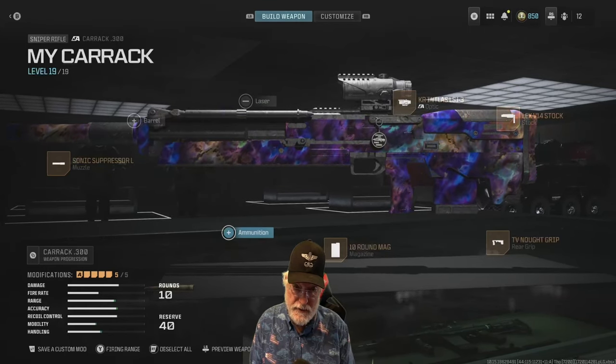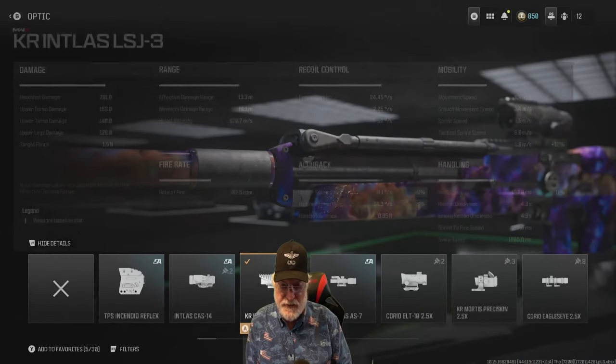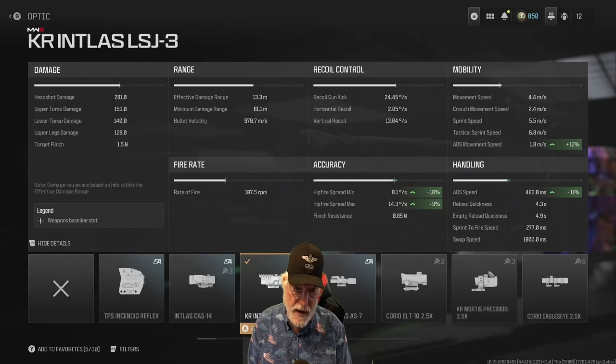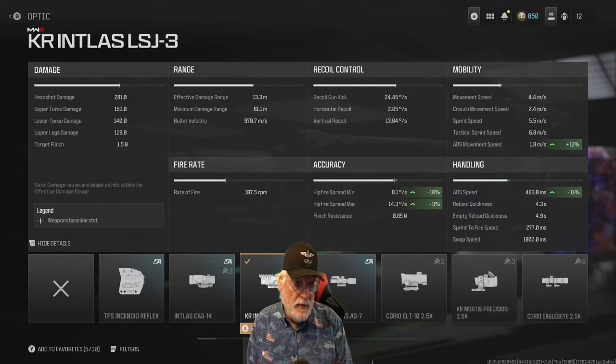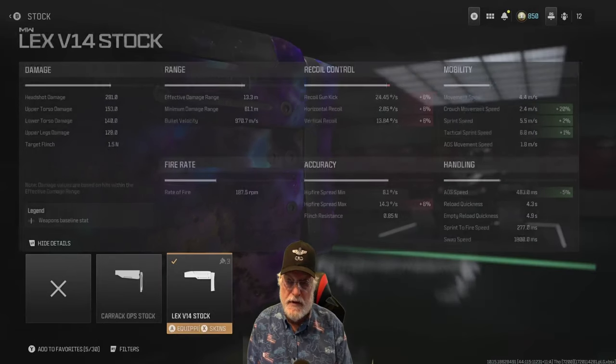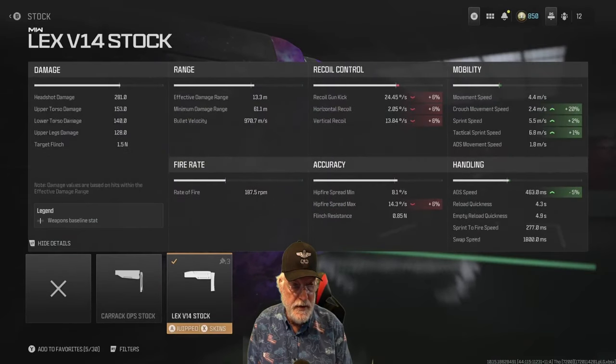Let's take a look at the configuration — we're going to give it another try. First, the Intlast 13. With that I aim to get better ADS and ADS movement speed and sprint-to-fire speed. We get better ADS movement by 12% and 1.8 meters per second as a composite, and the ADS speed is an okay 463 milliseconds — as good as it's going to get. The Lex V14 stock helps with mobility; you can now move at 2.4 meters per second, and sprint speed is pretty good at 5.8 meters per second.